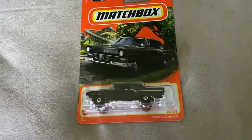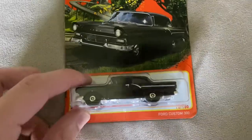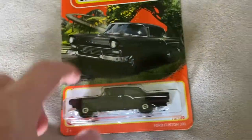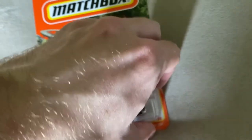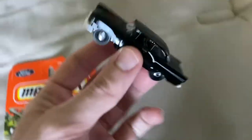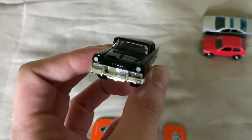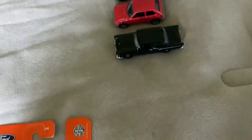Next we have the Ford Custom 300. Never heard of this one - it's almost like Chevy Bel Air shaped, but this one is in black. Looks awesome. Cool looking car. I like the silver on there. Painted lights. You got Ford in the front. Looks great.